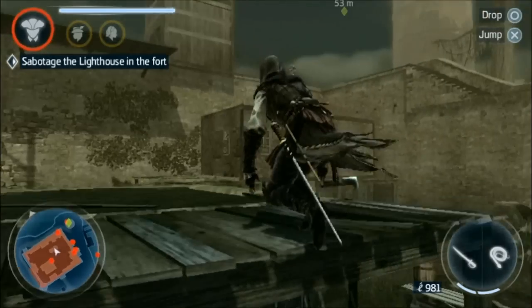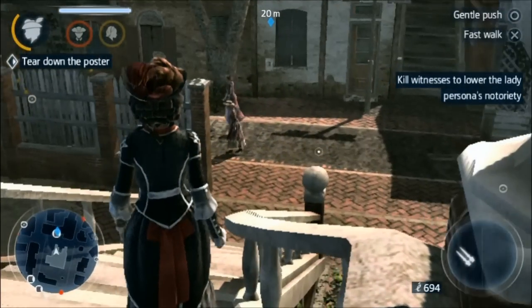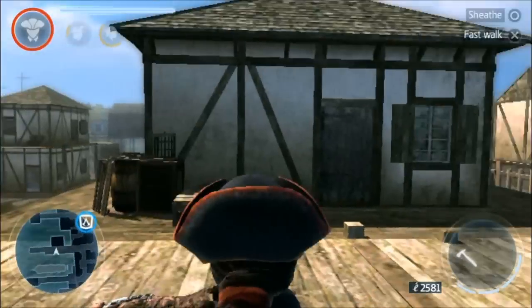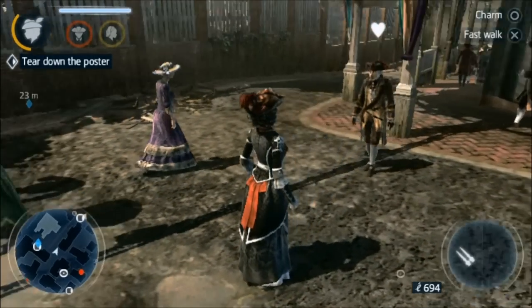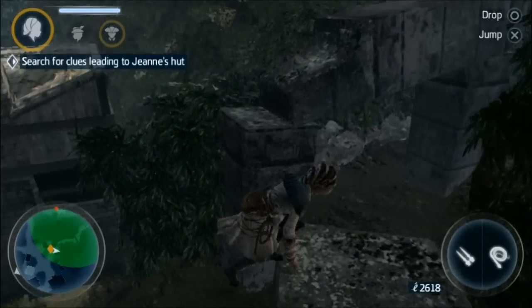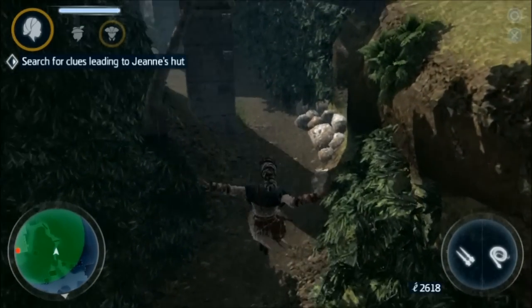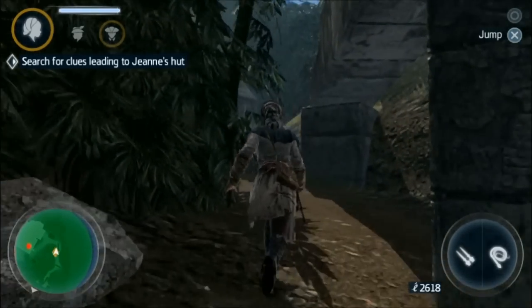Both of these new additions work decently. The main new gameplay element which sets this game apart is the persona system. Aveline can adopt three different personas: the Assassin persona has access to all her weapons and abilities but raises notoriety the fastest; the Lady persona has access to only basic equipment and is less mobile, but can charm opponents for stealth assassinations; and the Slave persona has access to some powerful equipment, full mobility, and the ability to blend in with other slaves or start riots as distractions. While it is cool to have different personas, the game often forces you into selecting one instead of giving you the option to pick the one you want for the mission.